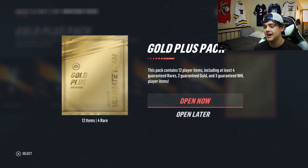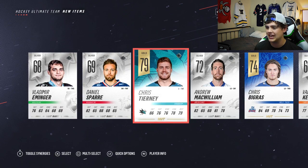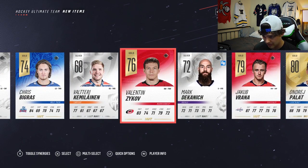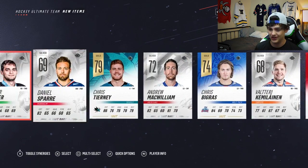Alright, another gold plus pack. The first one was pretty awesome and gave us a Team of the Week, so I'm pretty hyped about that one. We're skipping the animation again. Chris Tierney. Jacob Rana, Andre Palat, Jordan Schmaltz. Alright, so that one was not as fun.